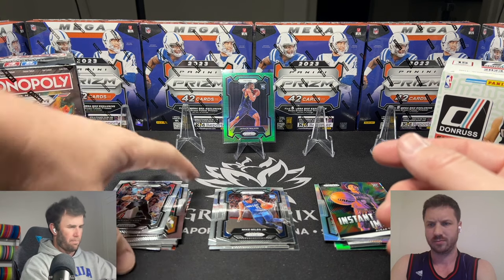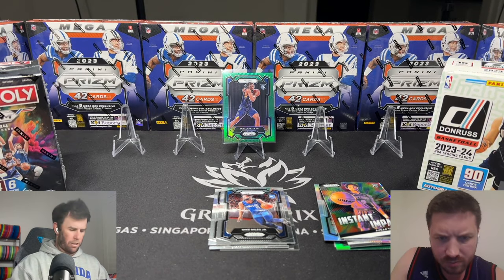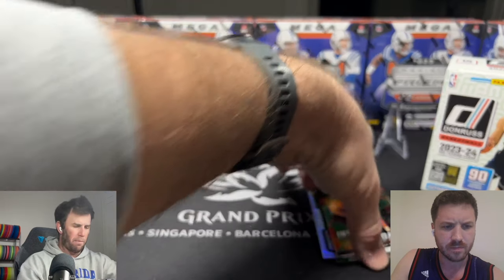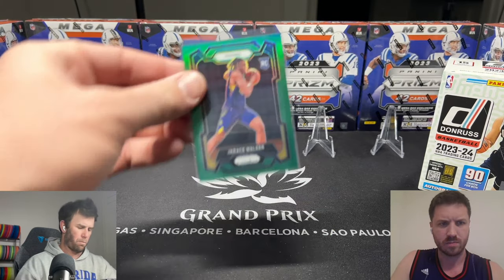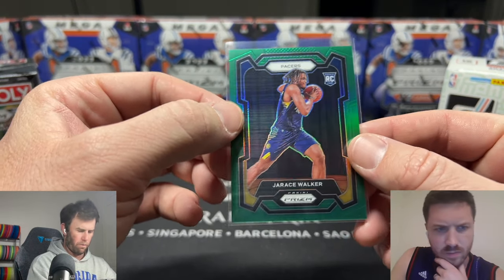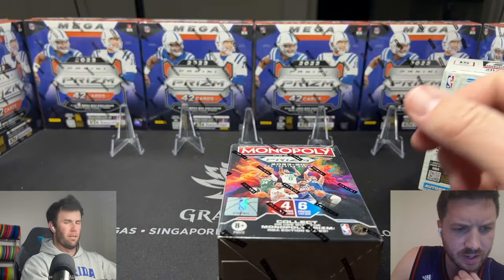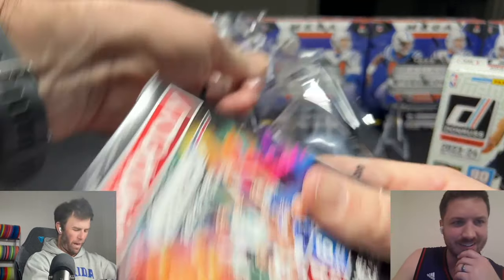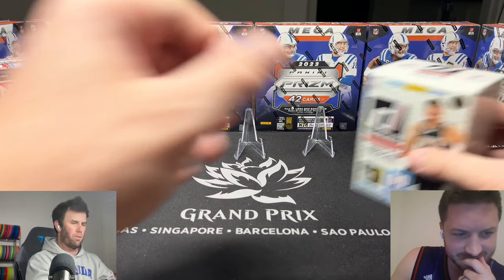Prism basketball was pretty poor. We got some rookies but missed all of our cracked ice. We got two greens and this Jarese Walker was probably our best card — which might not even be worth more than three bucks. Can't even find the guy online, which is a sign right away. Almost opened up the Monopoly box but we're doing Donruss next.